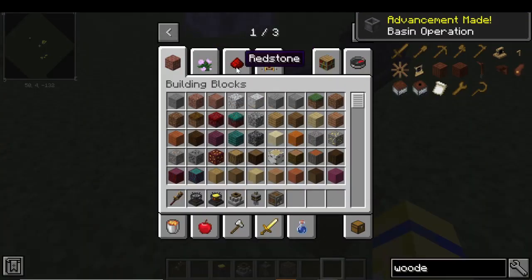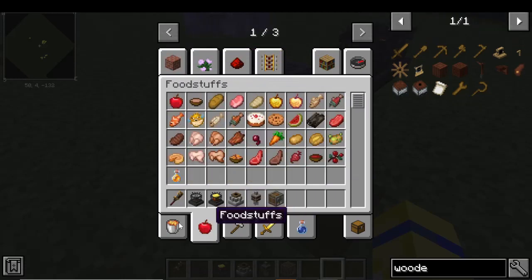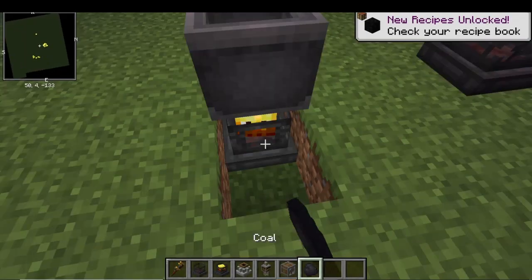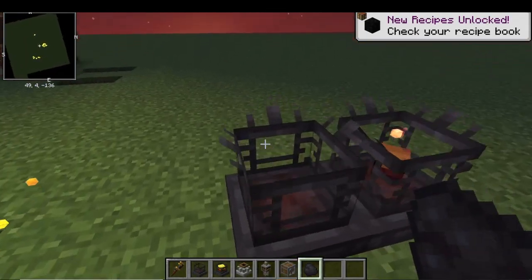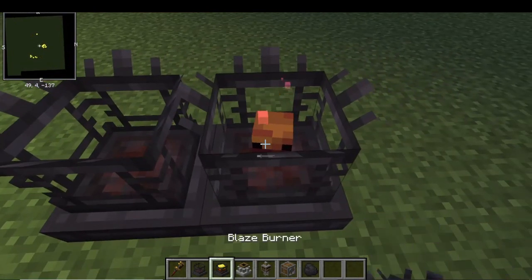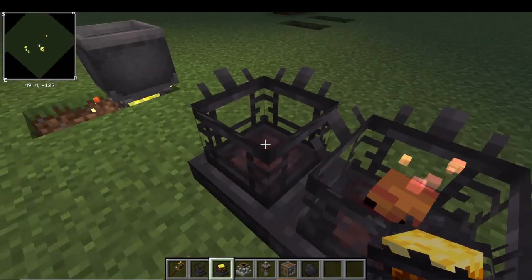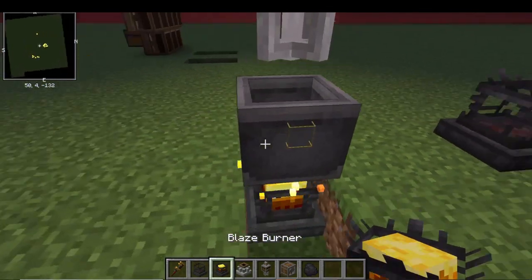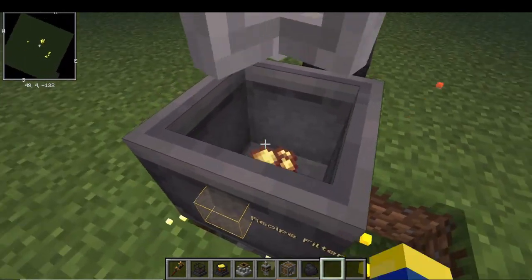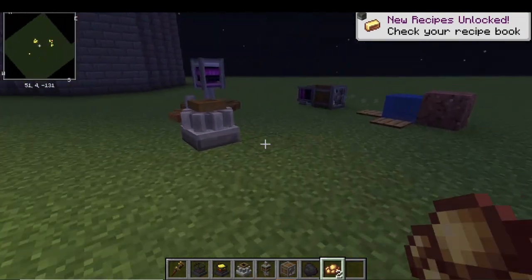Then you've got to get yourself some coal, and you've got to feed this blaze. You need what's called an empty blaze burner. If you go to the nether and click on the blaze spawner, you'll get a blaze burner. Once given coal, the blaze burner will light up, which will then cause the brass to be cooked.